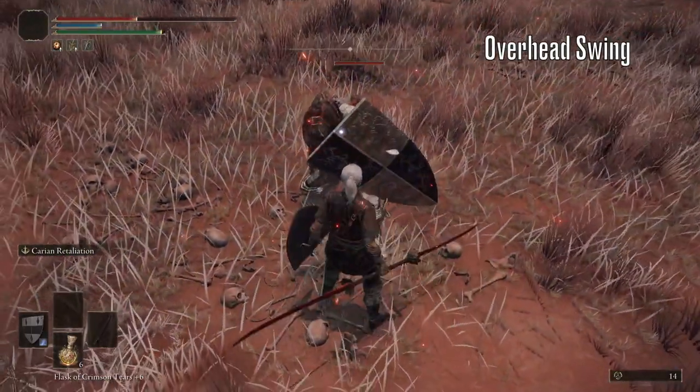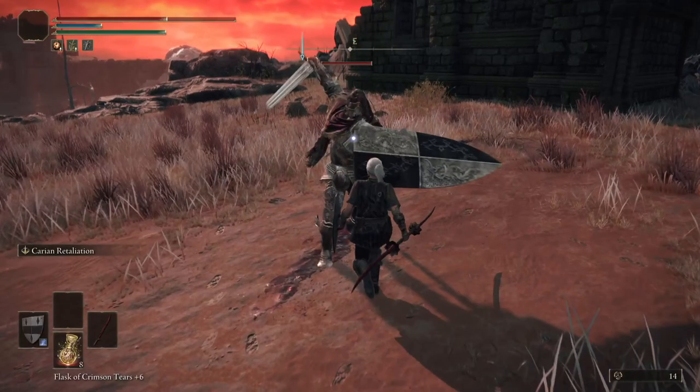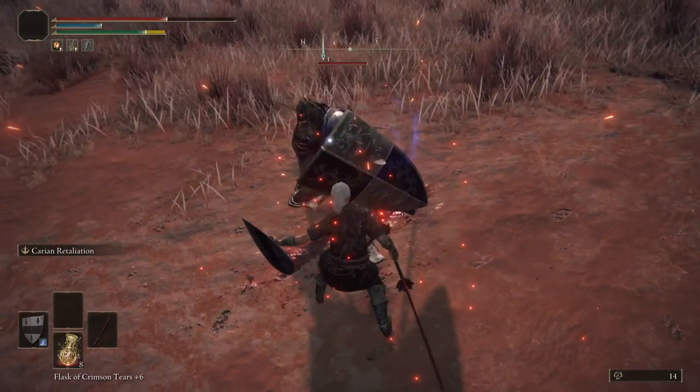First up, we have the standard overhead swing. For this attack, your input needs to be just here, when his sword is facing towards you and just begins to rotate.